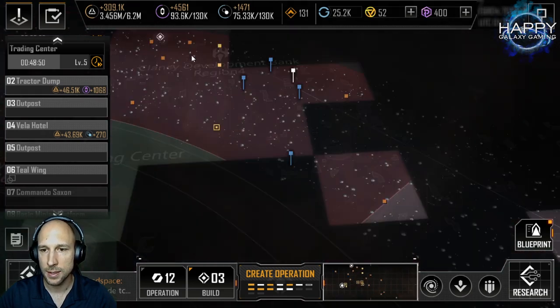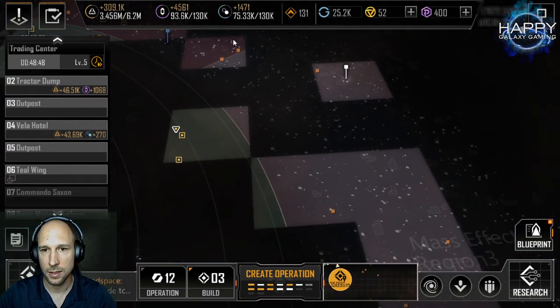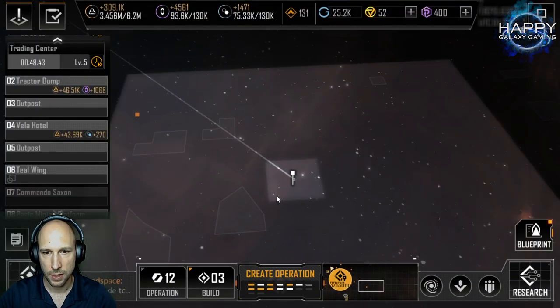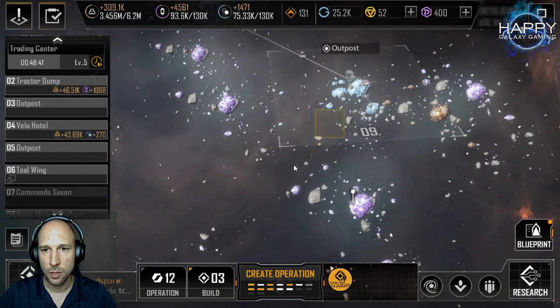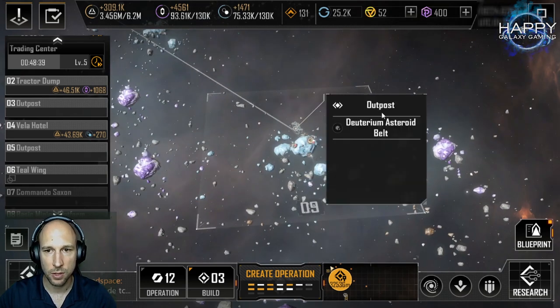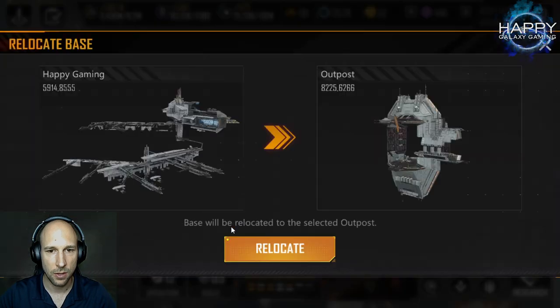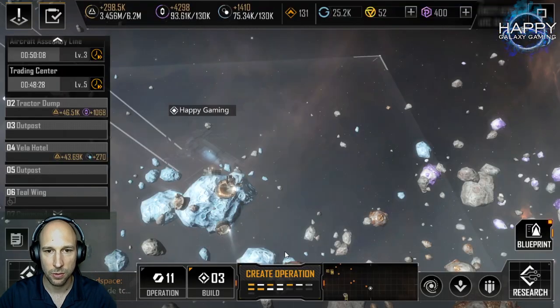Now let's take a look at the spot we want to change to — it's over here. I'm not sure if I have to recall all my fleets or if this will happen automatically, so we will just try it now. When we click on relocate, we want to relocate Happy Gaming to the outpost. We click relocate and let's see what happens.